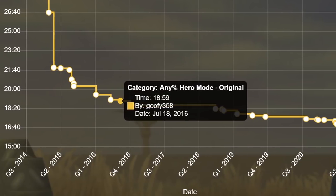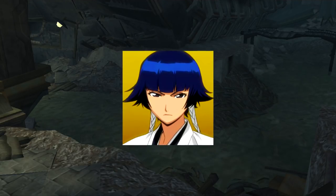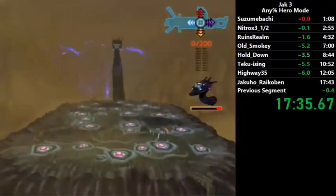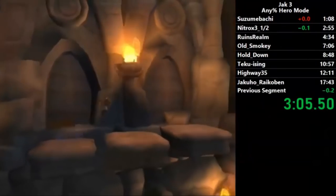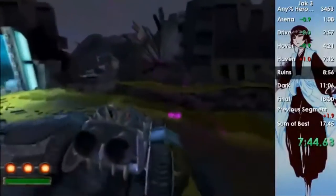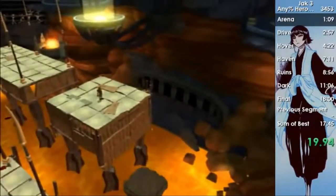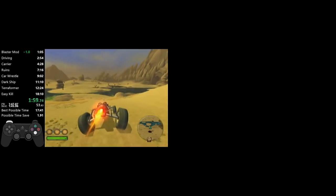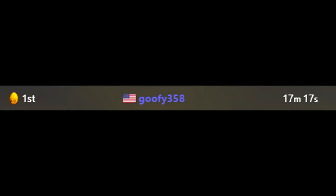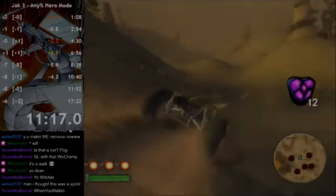Around the time he broke the 18 minute barrier, Woten, a newcomer to the game in 2018, was quickly catching up and showing promise specifically in hero mode. He was even able to take the record from Goofy at multiple points. Woten's playstyle is very methodical — he likes his lineups and visual cues, especially when he started teaching himself the oop jump. When his inner flame is lit, it's not uncommon to see a stream on for 8-12 hours at a time. Goofy and Woten would trade the record a handful of times through the 17s until Goofy landed on a 17:17 and Woten landed on a 17:18. The world record was thought to be tied for a while until a proper retiming of Woten's run proved otherwise.